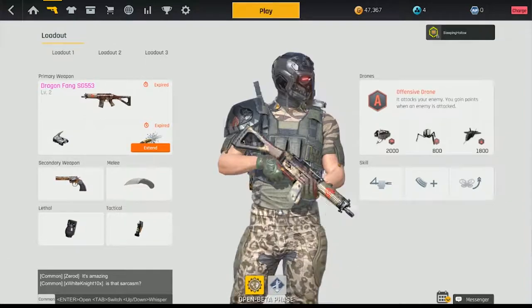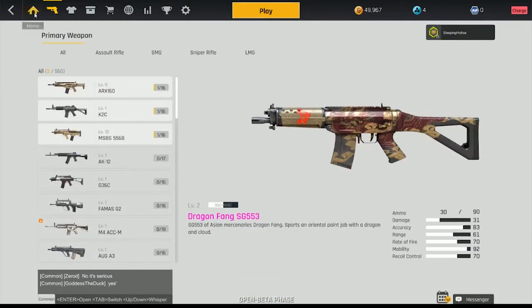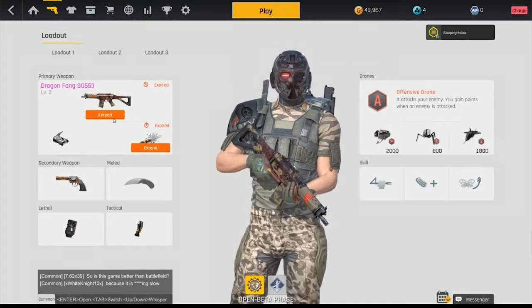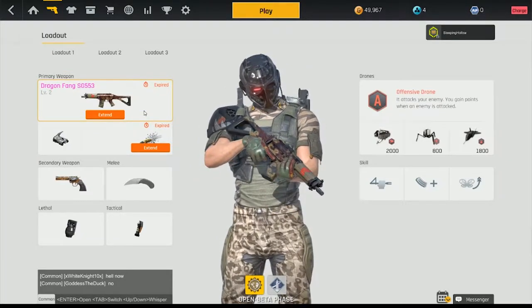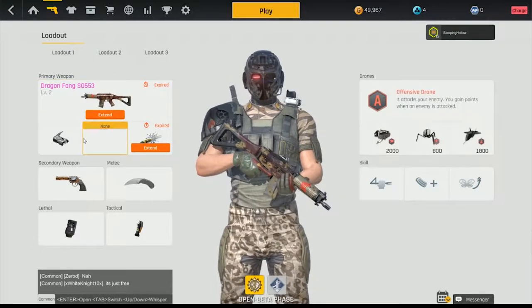But if you don't know, it's a pretty simple layout — first person, you have your guns. The difference is that with guns, you use them and then you level up your weapons. And with leveling up your weapons, you can get attachments for them.